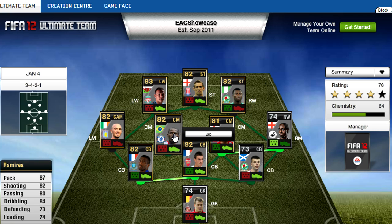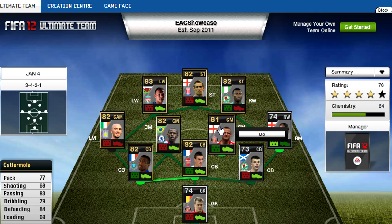And then we go to Ramirez, Chelsea, Brazil, 87 pace, 82 shooting, 80 passing, 84 dribbling, centre mid, 74 heading — really average stats, all above 73. I like my midfielders to have 70-plus stats, so he's a definite wanted player in this pack. But then we have Catamole, who plays for Sunderland, 77 pace, 83 passing, 79 dribbling, 84 defending, and 69 heading. That defending stat is really good, and you've got to remember he's a centre mid, so really good, and he can come back and defend if he needs to.